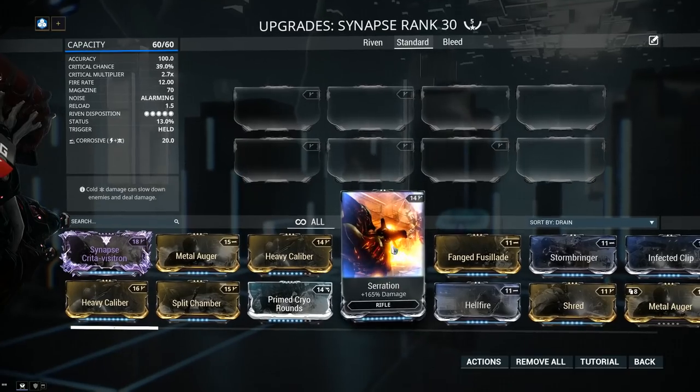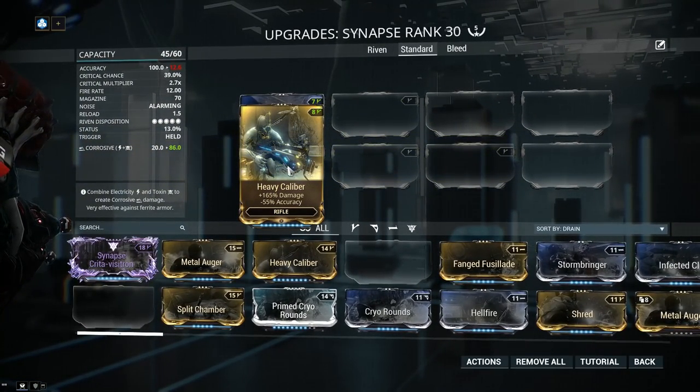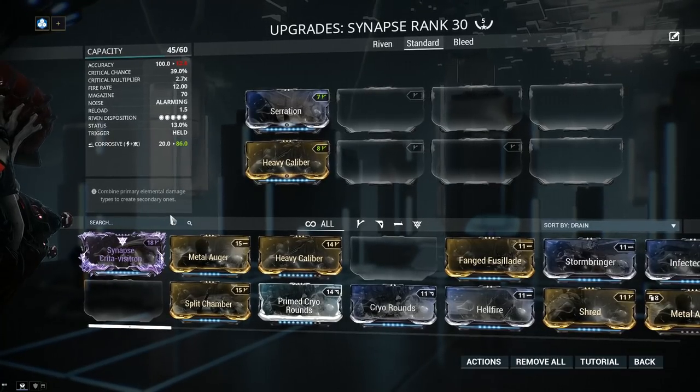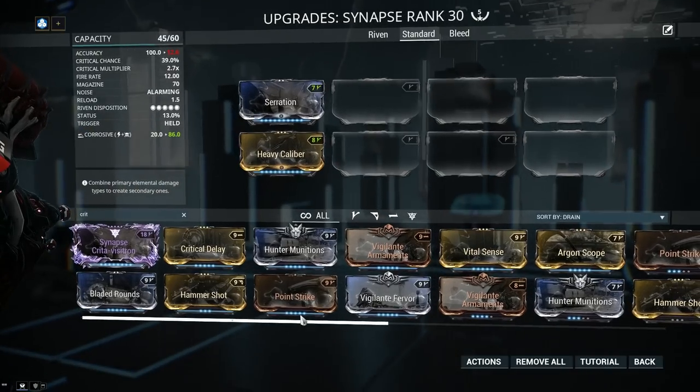Let's start slapping on some mods. Serration is mandatory, and so is Heavy Calibre from my point of view — again, the difference in accuracy, while there is a slight difference, it doesn't really matter. I highly recommend you pick up Heavy Calibre from Voltrons — link in the card for an easy way to farm them. Next we're going into crit chance and crit damage, because this is where the weapon shines, so pack on as much as you can.